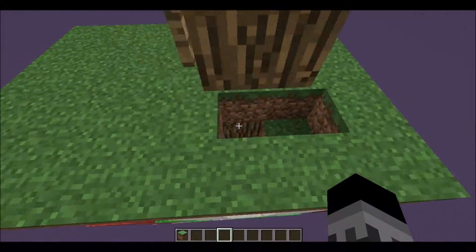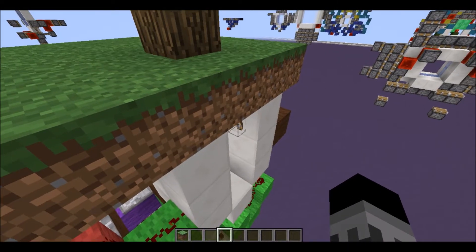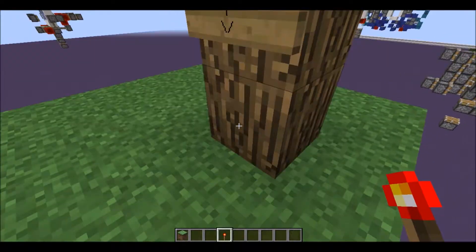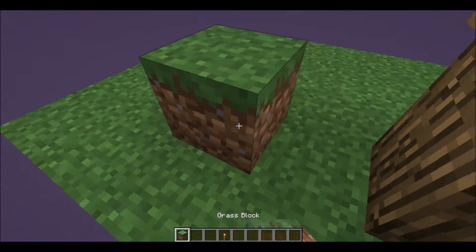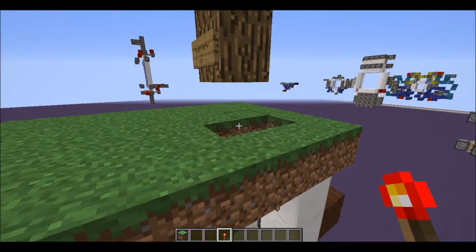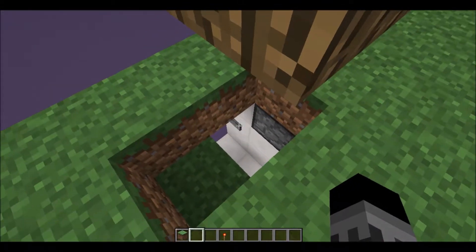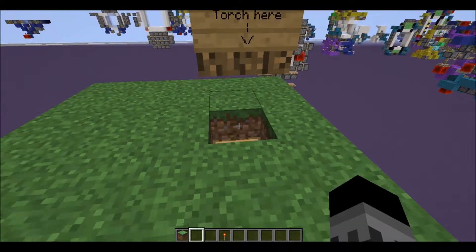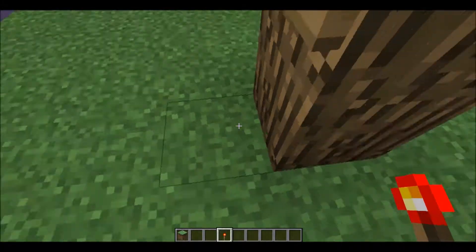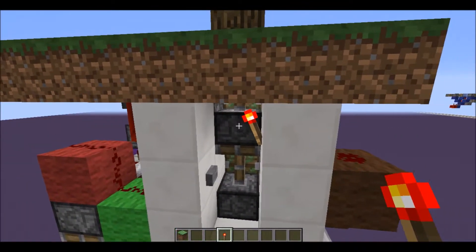When you place — let me explain this. This is also torch-powered. So if I place a redstone torch on this wood block, it can't be like this — it has to be attached to the wall. If it's attached onto the wall, then it will do stuff.